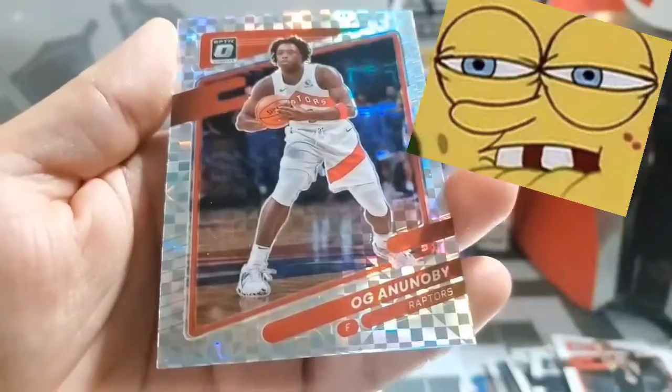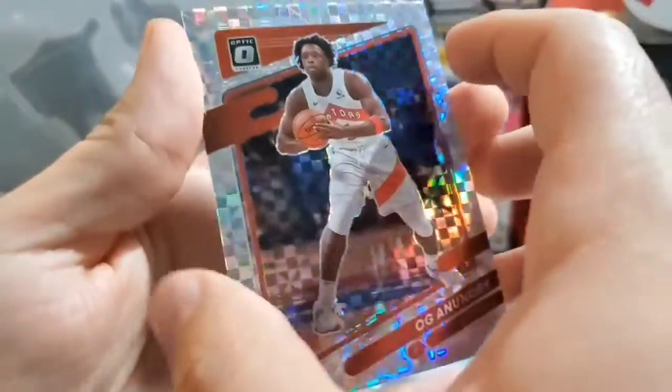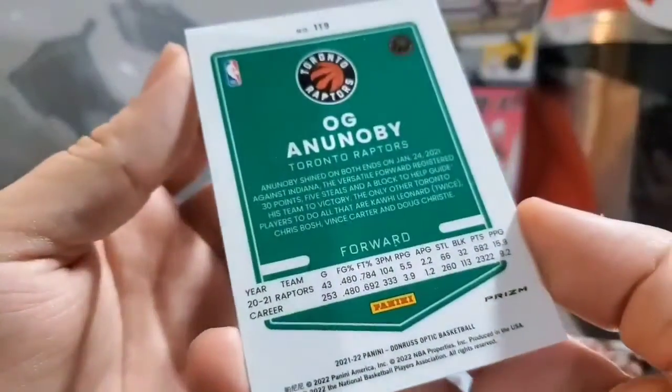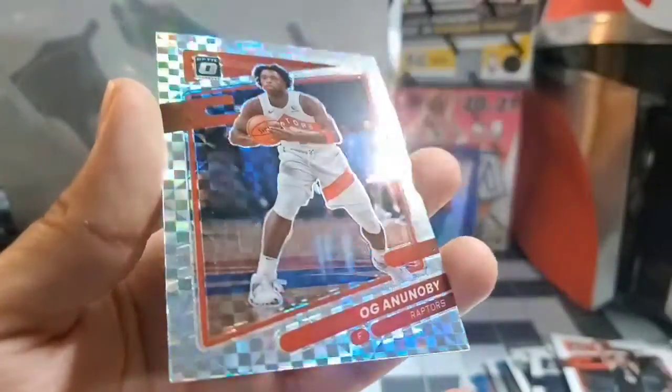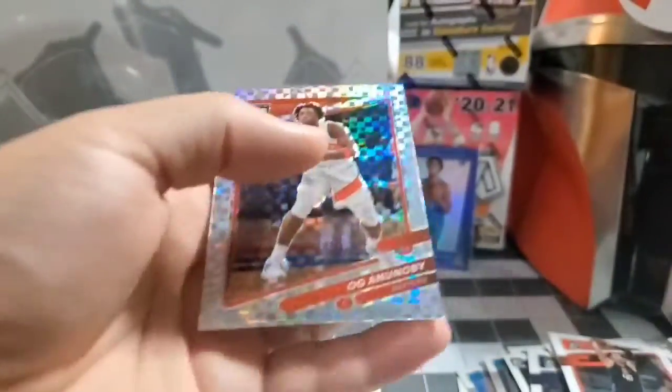OG Anunoby — I'm not sure, I think these are called the checkerboard, maybe silver checkerboard. Looks really nice.